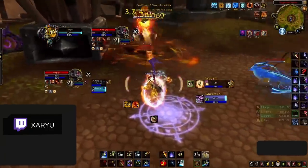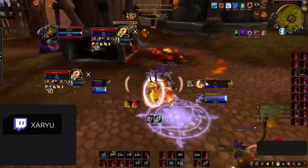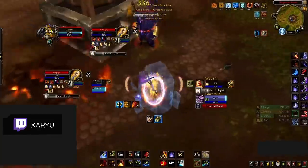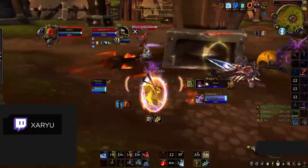This high-skilled play was game-changing. Although it was shown in a mage clip, this very same combo is available to Warlocks with their Felhunter Dispel and Spell Lock. In any case, timing your Dispel with an Interrupt is a really great way to catch enemy Paladins off-guard and open up a new kill window.